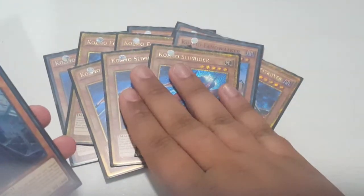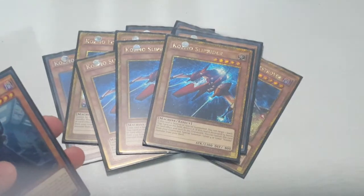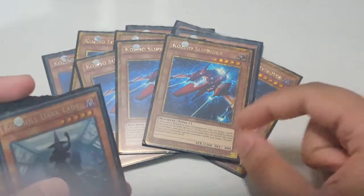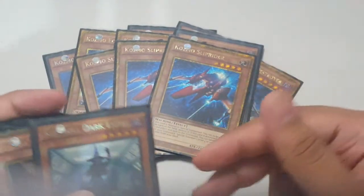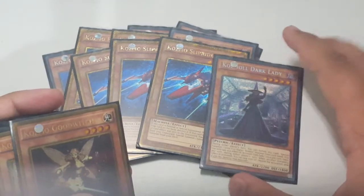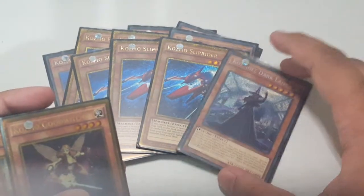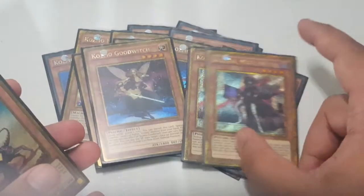Three Slipriders — really good. I love using him; gets into Cyber Dragon Infinity, Durandal, Volcasaurus, good effect, and you can get Farm Girl with that. Many things you can do. Dark Lady — just one, because the effect is good enough — negating monster effects.